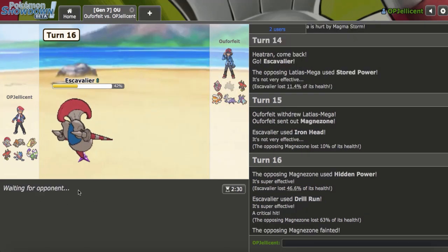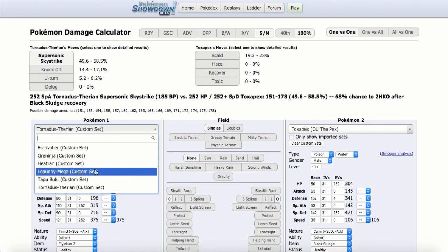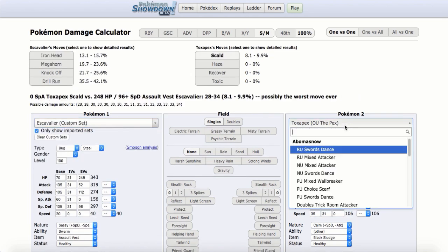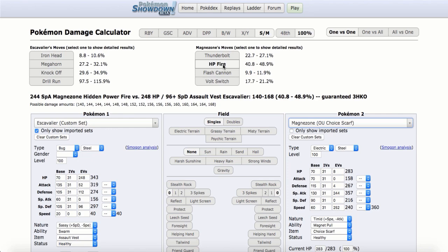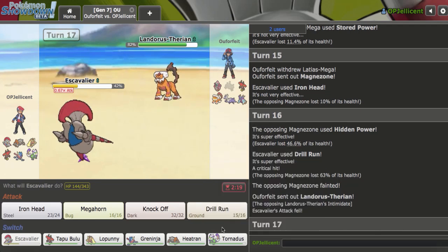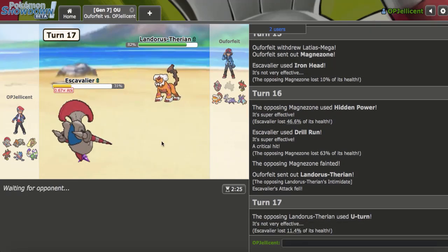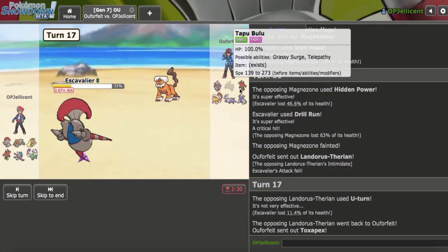I didn't miss — nice. The Drill crit didn't matter. 46% — I want to actually know whether that was Scarf or not, because that could give me more intel on the Lele. It was a Choice Scarf set, okay, or it was Sub-Z or something like that, maybe even an Assault Vest. I don't want to go hard into my Defogger while a Toxic Spikes is up — I'm just going to stay in. As they go for a U-Turn, they don't really have the greatest switches here. I guess Toxapex is the one thing.